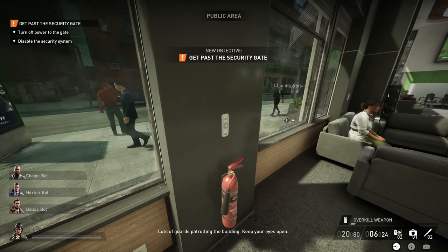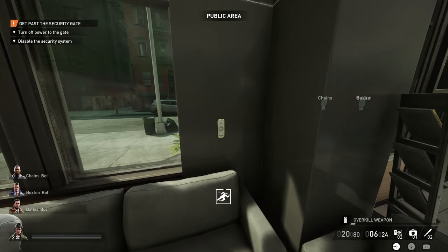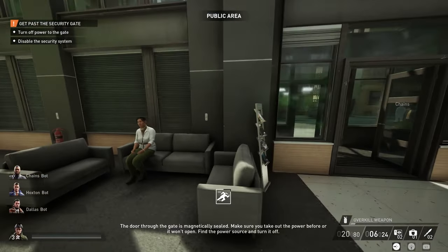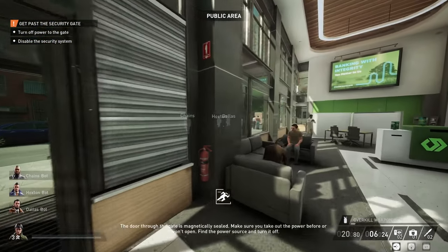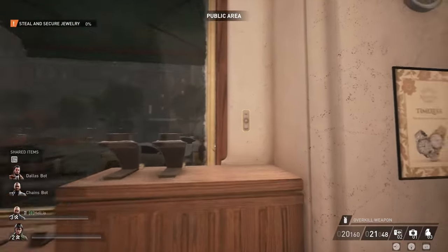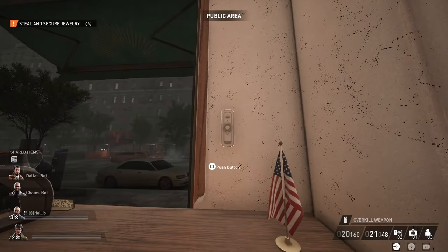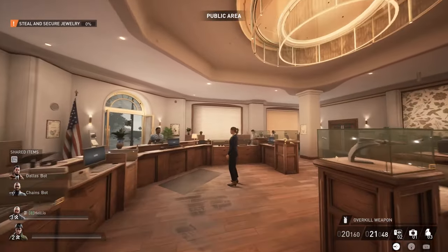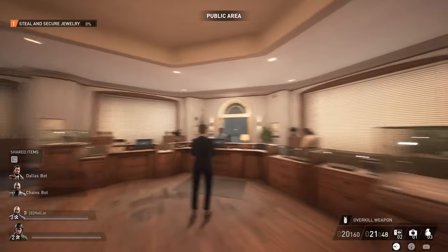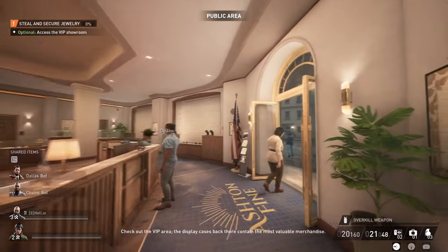There are a couple of heists where you can close the shutters and windows — a mechanic I hardly ever see anyone use. On No Rest for the Wicked, just press the buttons next to the windows. You can do the same thing on Dirty Ice by pressing the buttons next to the windows. If you don't want people outside the building seeing what you're doing inside, closing those shutters should help.